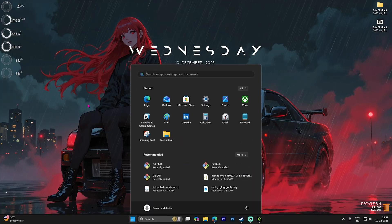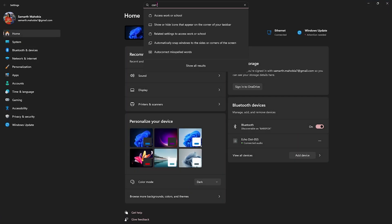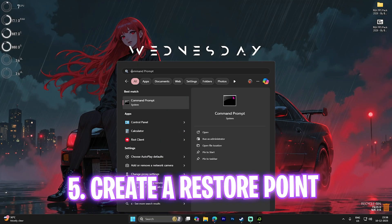Next step is disabling Memory Integrity on your PC. This is controversial, but it helps a lot. Open Settings again and search for Core Isolation. Once there, disable Memory Integrity. This will make your device slightly more vulnerable to attacks, but this service utilizes up to 20% of your CPU resources in the background. Turn it off while gaming and turn it back on when you're done.